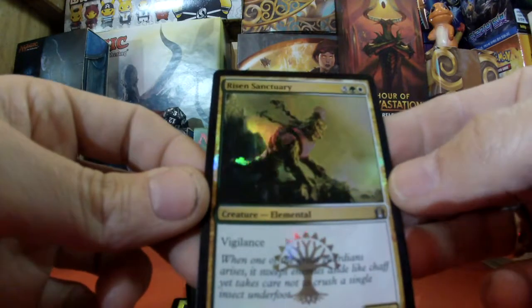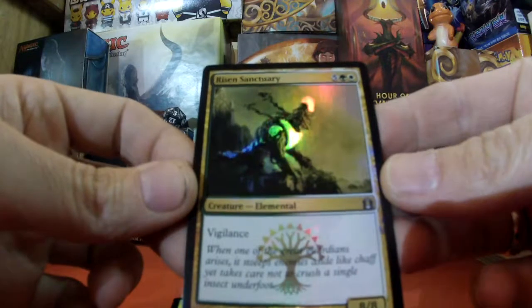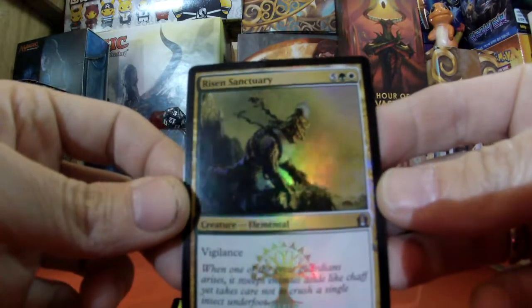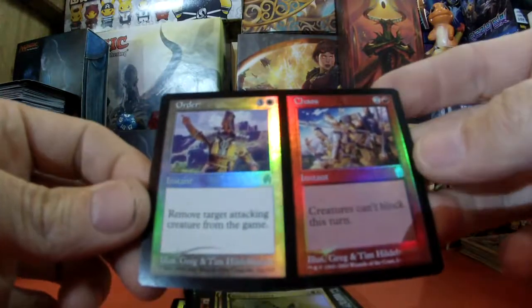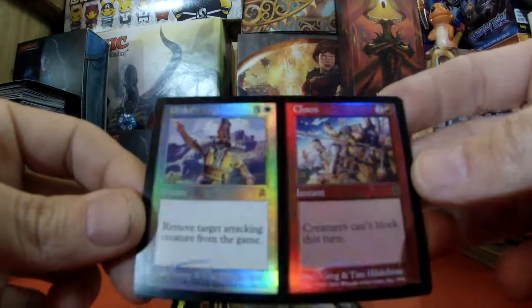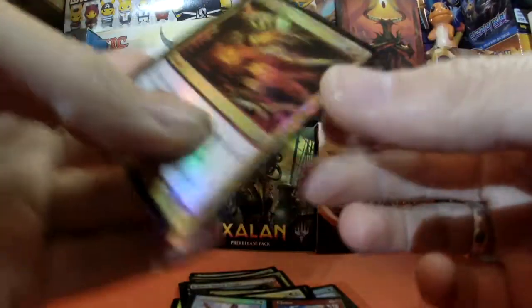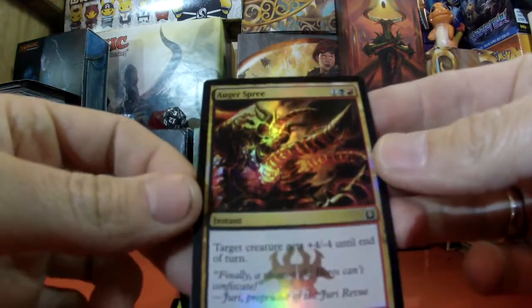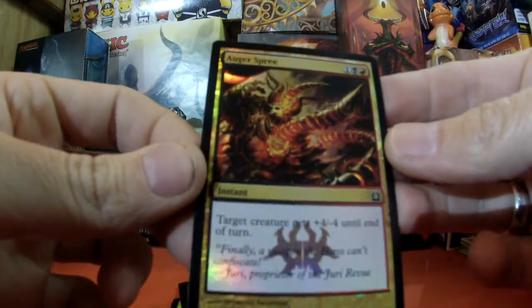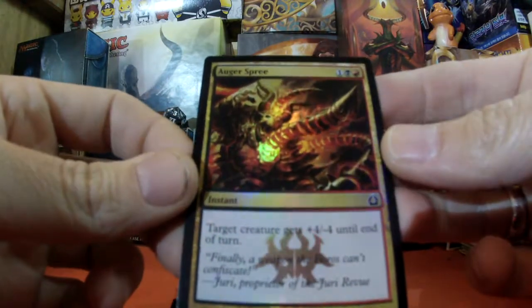Risen Sanctuary — an 8/8 with Vigilance. Another double card, Order and Chaos. And the final card: Awaken the Ancient. The target creature gets plus 4, minus 4 till end of turn.